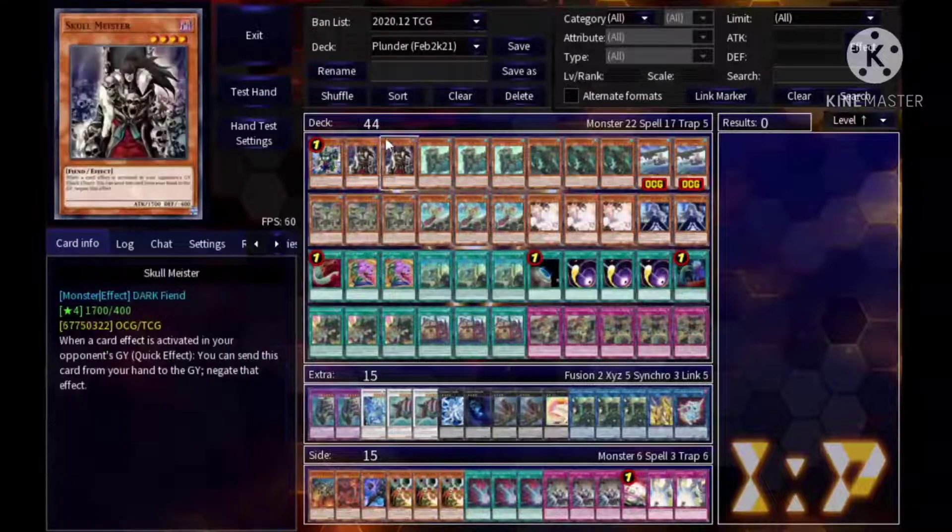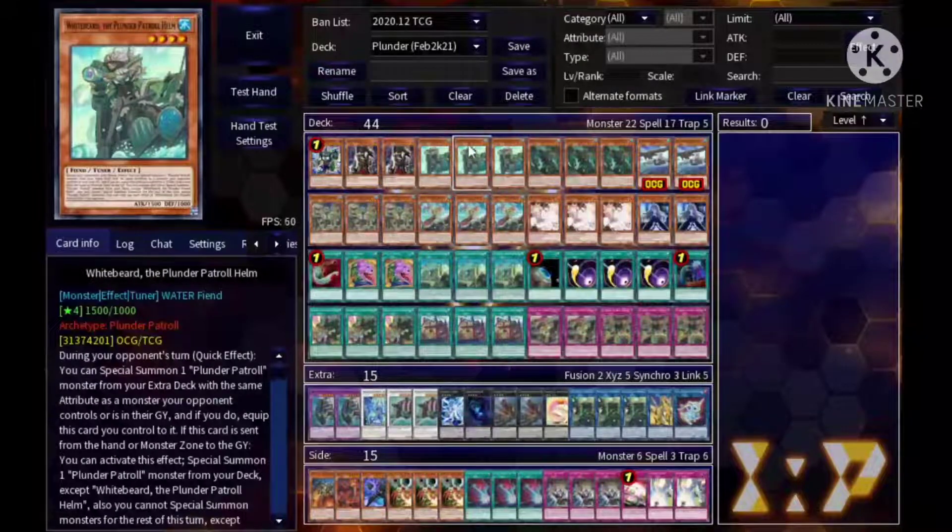Next we play double Skullmeister. You could play three if you want to bump it up to 45, but two Skullmeister is just for hand traps. It's also a graveyard-reliant format, so a lot of things trigger in the graveyard — like Drytron, Vent, and stuff like that.